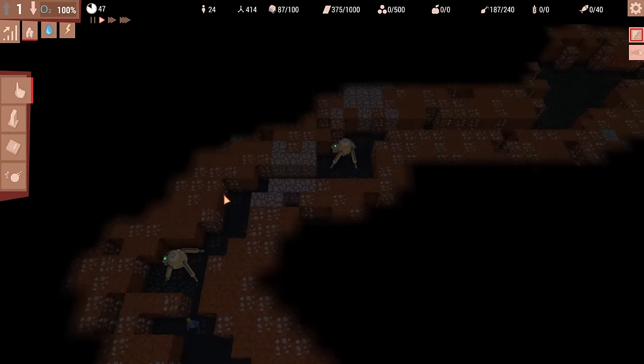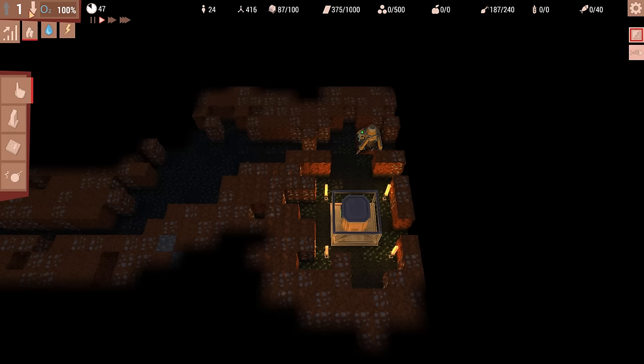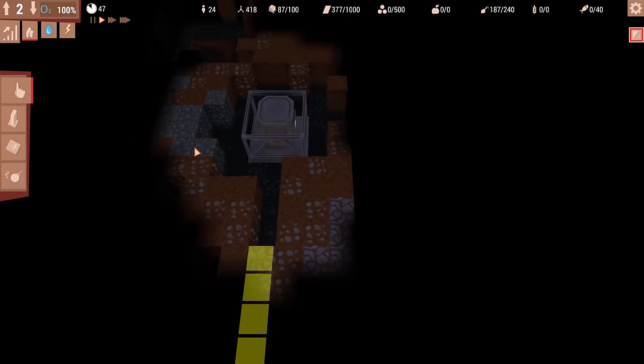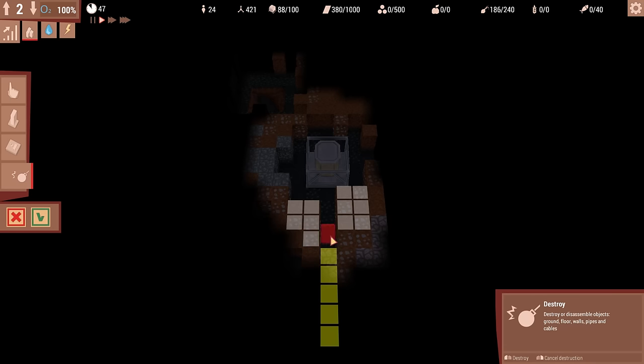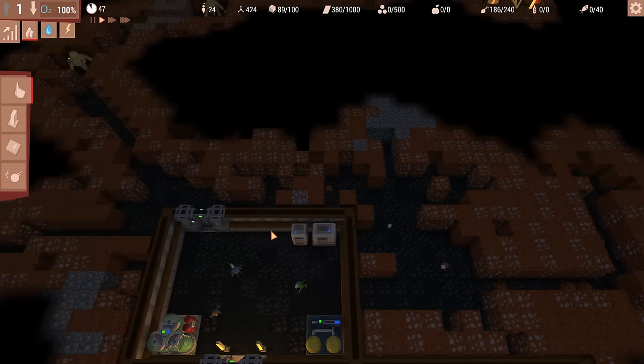Now we've got to figure out how to start moving on to this area. They're starting to dig. We still haven't solved the riddle of whether or not — let's just dig all this out in case we need to put a generator or something. We should need to transfer power down here because the power is pretty limited right now.